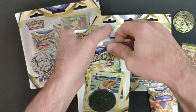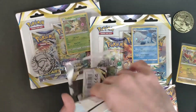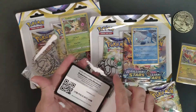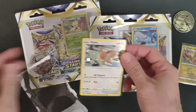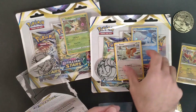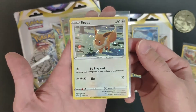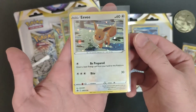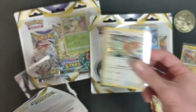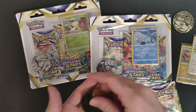Next we're going to the Eevee blister from Brilliant Stars. Once again you've got the pack and a code card. Here's the promo — that's the Eevee promo, very cute, Sword and Shield 190. We're almost at 200 if you're collecting the promo cards.